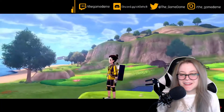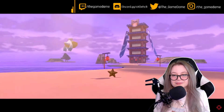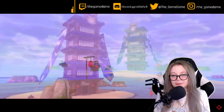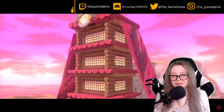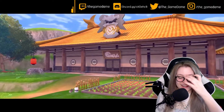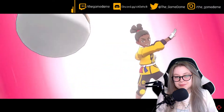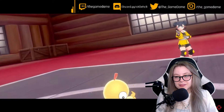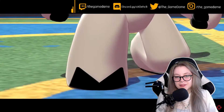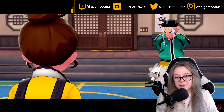Moving on, the Isle of Armor also boasts the natural elements of wood, metal, and stone, which are fused together to create the aptly named towering structures — the Tower of Water and the Tower of Darkness. Trainers and their Pokémon from all over make their way here, ready to test the absolute limits of their fighting prowess via martial arts. Nature works in mysterious ways. After all, this Pokémon trains its mind and body.